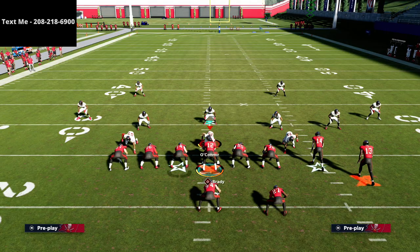Thanks for watching this video. If you want to get the full west coast offensive guide, just text the word Madden to 208-218-6900. If you want to sign up for all of my schemes released in the text membership every single week, again just text the word Madden to 208-218-6900.